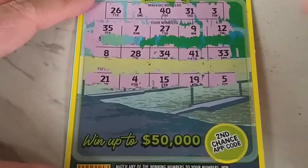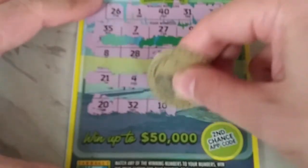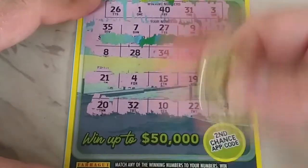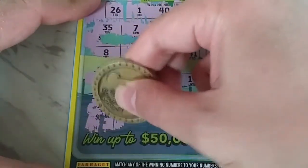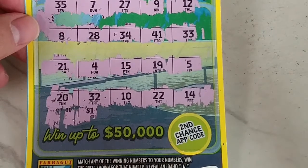All right, let's see if we got one — we should have one more row to go, yep we do. 20 — no. 32 — no. I guess it's not gonna be a winner, I don't think. 14 — no. We have an N — nope, we don't have any more. So no matches on that ticket. All right, that was number 33, let's do number 34.